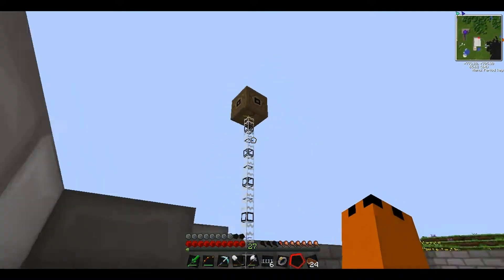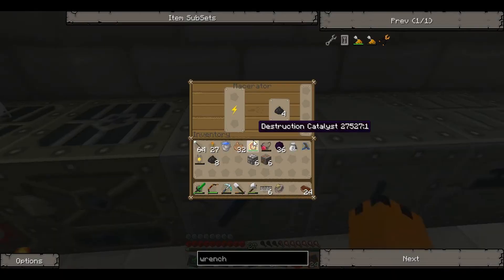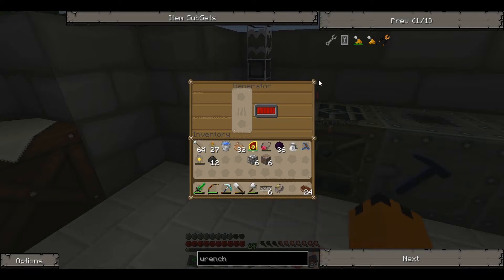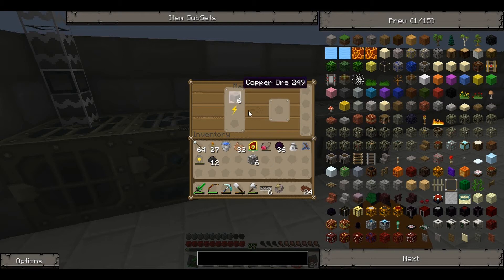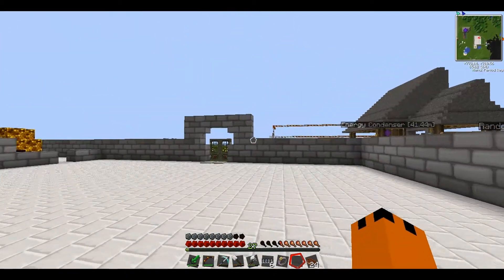That's all looking good — the power is coming out of the bottom with that little sign there. So what I'm going to need now is the MFE. Let's go make an MFE. Actually we're going to make a wrench as well first, so we'll have to macerate up some copper and some other stuff. Let's go make an MFE while that's doing that.